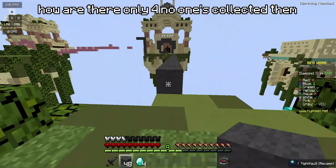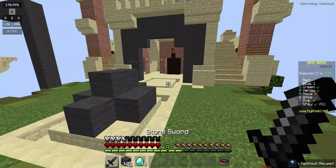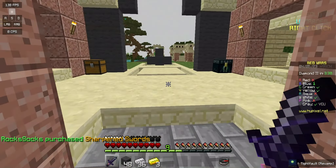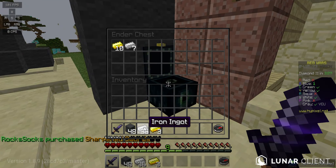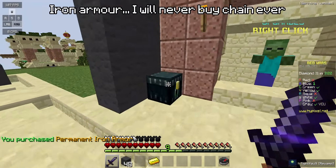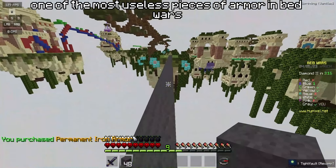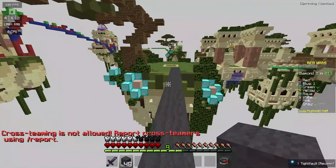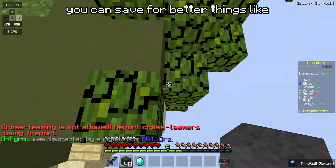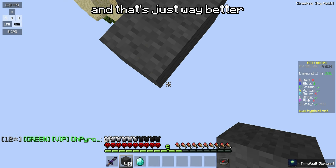How are there only four? No one's collected them — how are there only four? I'm definitely gonna buy sharpness though, cause that is really good. Iron armor — I will never buy chain ever. Chain is just one of the most useless pieces of armor in Bed Wars. Like, you can just save for better things — if you just wait and get iron, that's just way better.